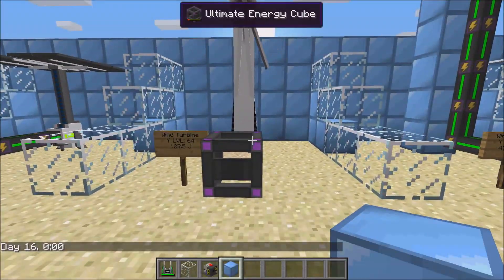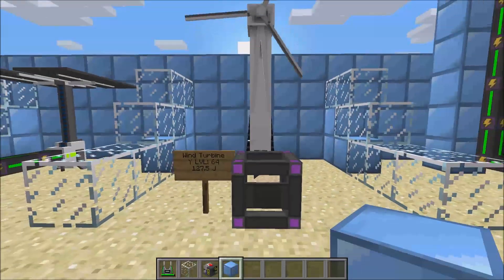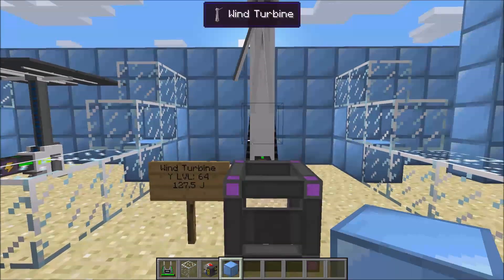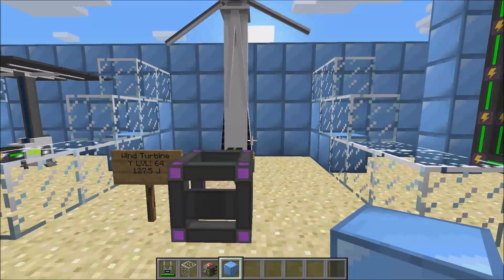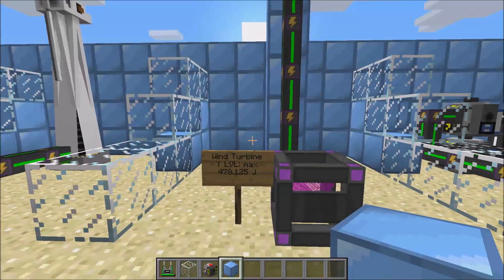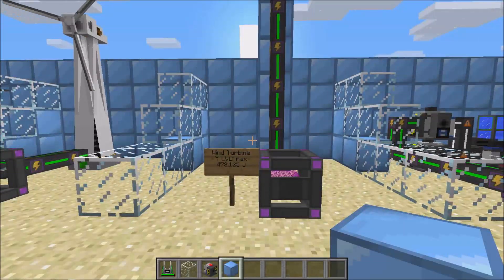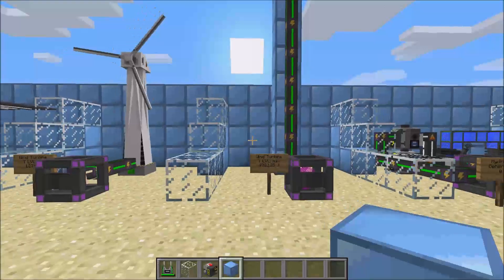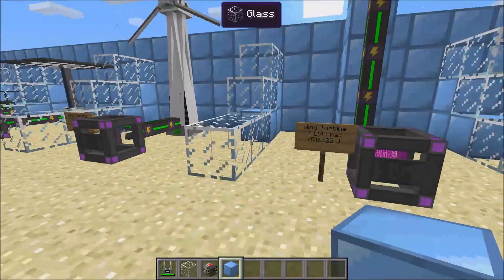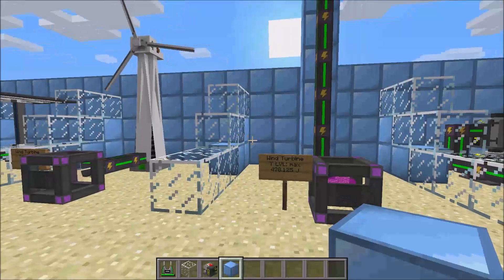The next generator you can make is the wind turbine. It produces energy based on how high it is. At Y level 64, it produces around 125 joules, and at Y level all the way up at the top, it produces 478 joules. It produces more than a solar generator and it runs at all times during the day. It's also easier to make, so in my opinion, these are probably the best way to go for generators.